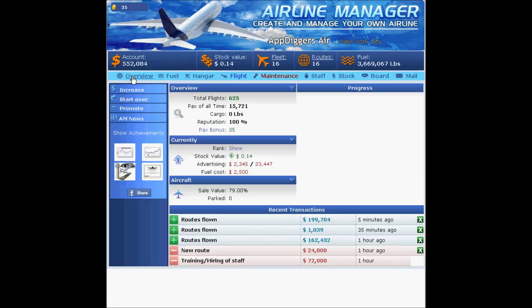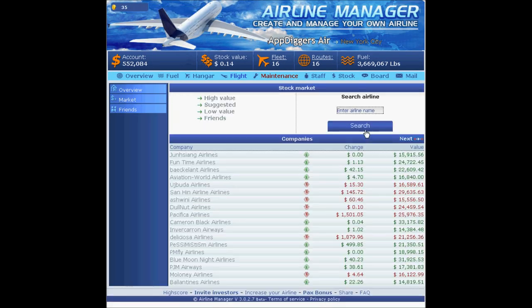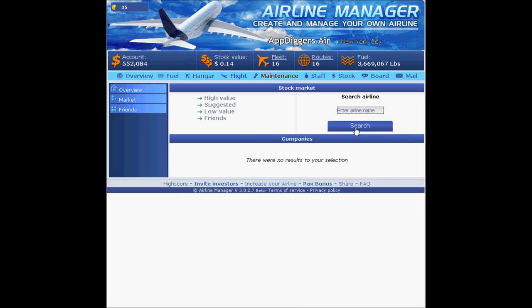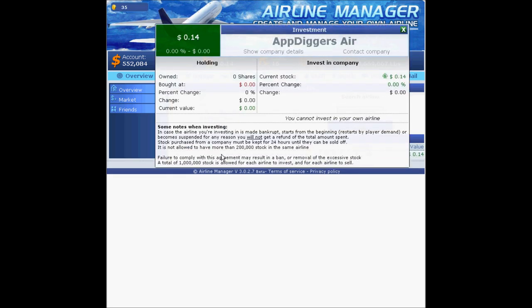It's easy to find us — just go to the market, search 'airline', type in AppDiggers, and you will definitely find us. Once you find us, don't forget to invest. You can purchase our stock right there. Guys, thank you very much for watching — leave your comments below, subscribe, suggest, thumbs up, and see you next time.